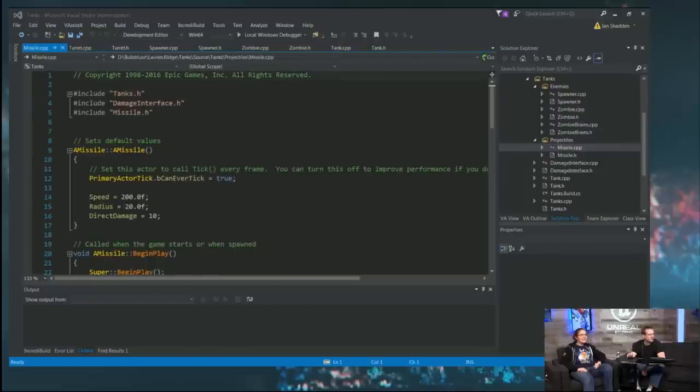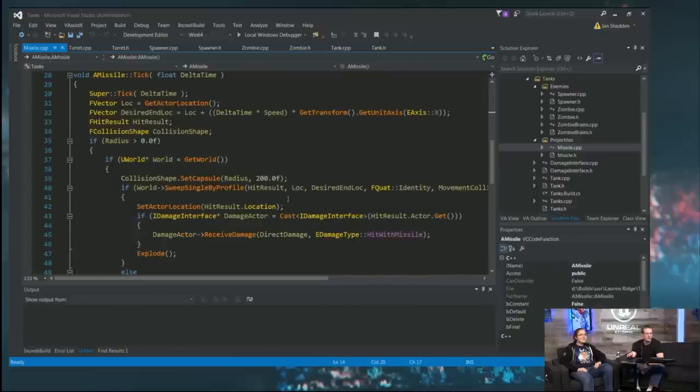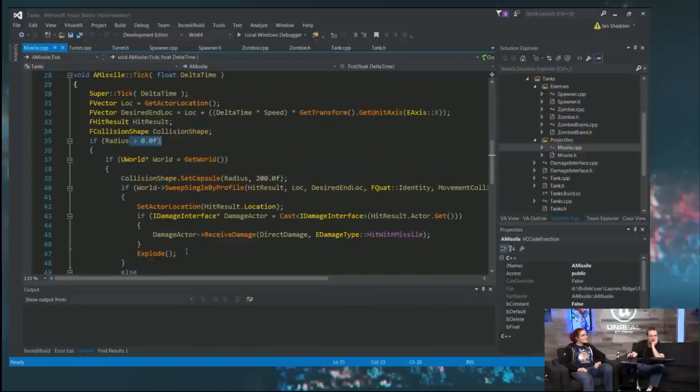In the missile, we have a missile radius. I set it up so you can set the radius to zero if you want — for example, if you have a mortar or grenade launcher that goes over stuff, you can skip all this collision code. Then your actor could just have a timer in Blueprint that says, '1.5 seconds after launch, explode.' That way you can have projectile types that don't necessarily trace through the world but still shoot out of the turret.